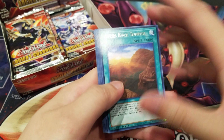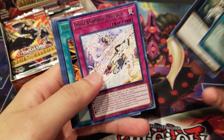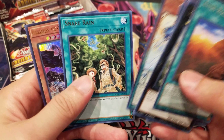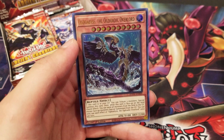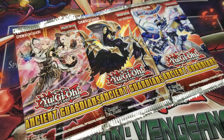Moving on to our next pack, we got Ayers Rock Sunrise, King of the Feral Imps, Sulphocord Musica, Trayden, Mii Sulphocord, Altea, Snake Rain, and an ultra rare — Ogdo Abyss the Ogdodic Overlord, which is one of the cover cards.